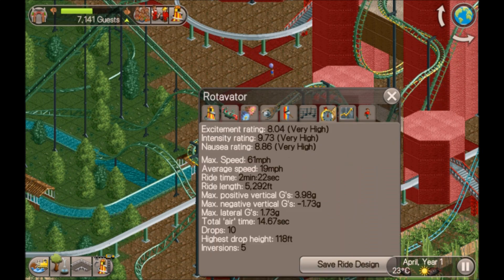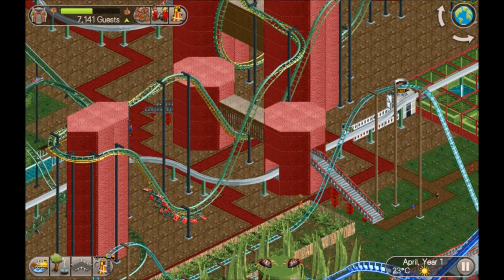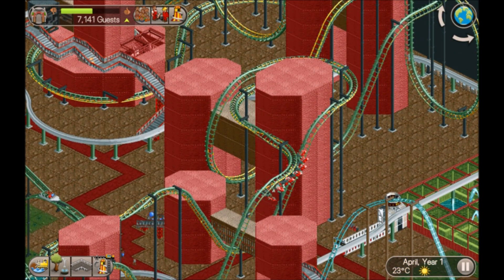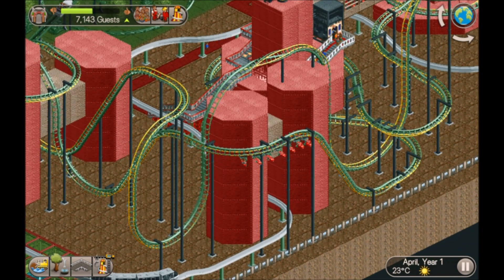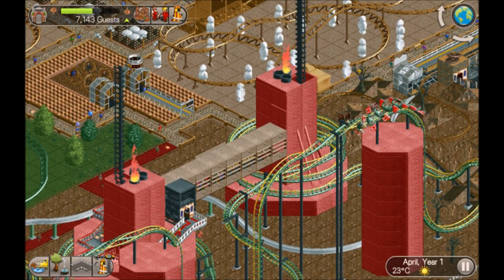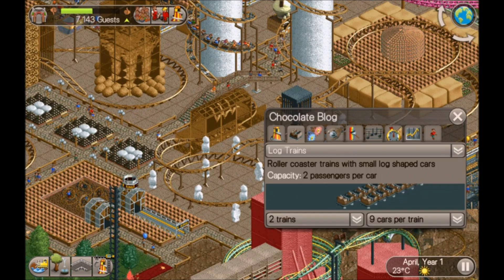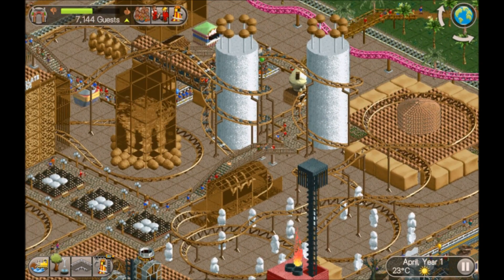Rotavator - multi-dimensional coaster. These can be quite fiddly to build, but you can rotate the cars when you're building them and tell it what angle you want. It doesn't affect the excitement though, so you might as well just use it as a basic winged coaster. And what's this - a junior coaster? High lateral G - not bad for a junior coaster.